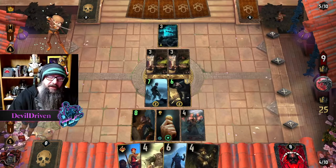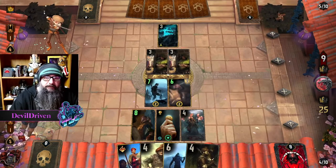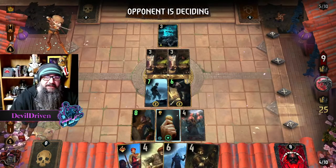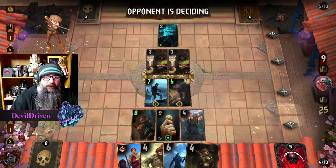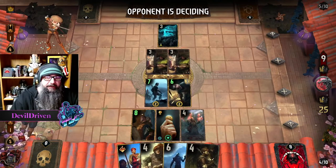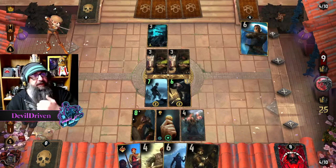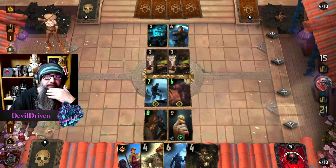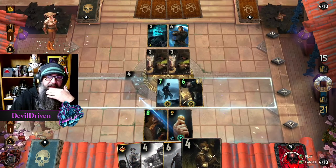If he does have that card, he's going to be super sad, right? So that gets a 5-6. But Philippa is a huge deal. So he plays Professor — that's fine, because now we get big time value here. We have to spend Leader, but we don't care.